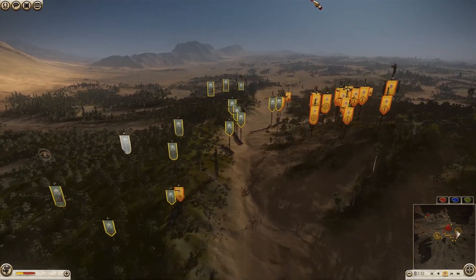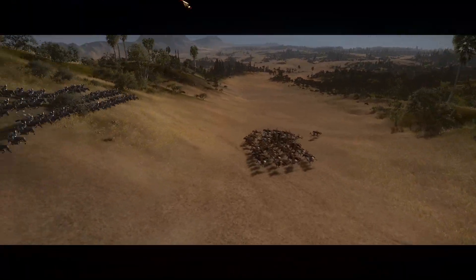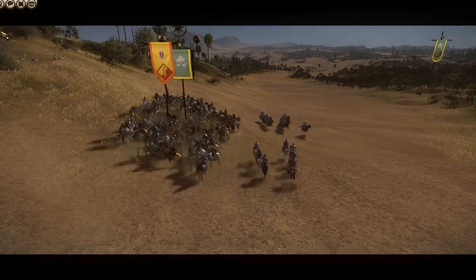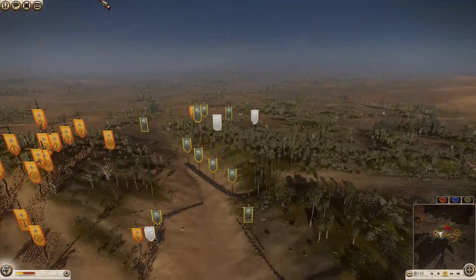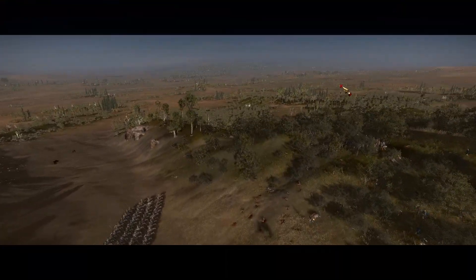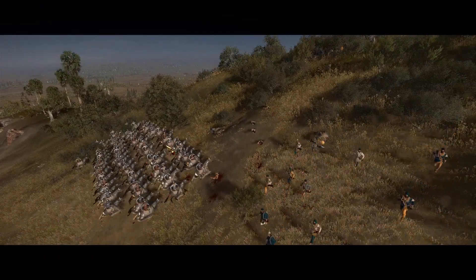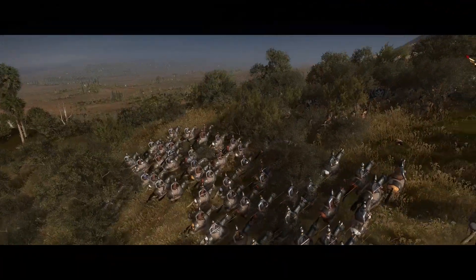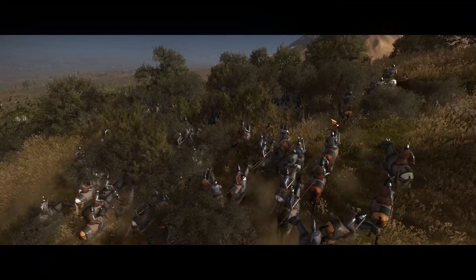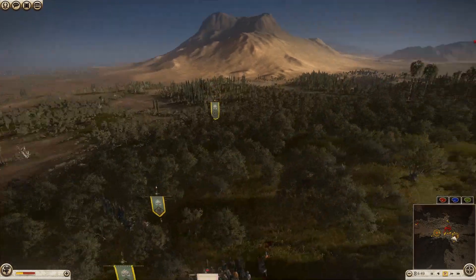I'm just going to charge straight ahead with the rest of my troops. My Royal Cataphract General is going to attack his Scutari Cavalry — we all know how well that's going to go. My Royal Cataphracts are just going to rip them apart. I'm going to get a pretty sweet hammer and anvil charge, although it is going to be an uphill charge onto the backs of those Lusitani Spearmen. But against those very lightly armoured Lusitani Spearmen, it's just going to be far too much for them to handle — you can see they've gotten destroyed.